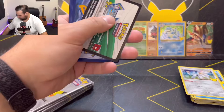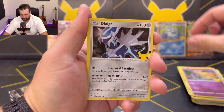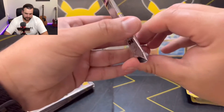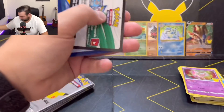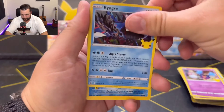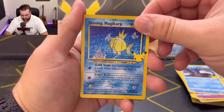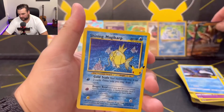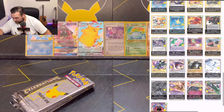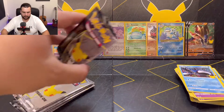Xerneas, Dialga, Palkia, Mew. Cosmog, Kyogre, Shining Magikarp — beautiful, that's not one we've seen for a little while — and another Zamazenta. Shiny Magikarp can go there and I can tick it off here. We'll do another recap at the end to see what we still need for tomorrow's video.